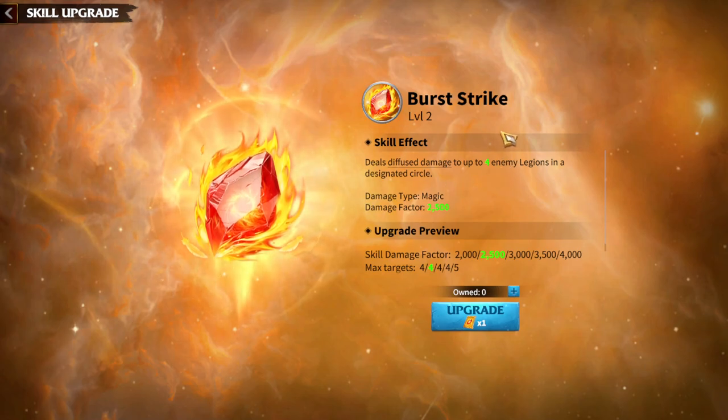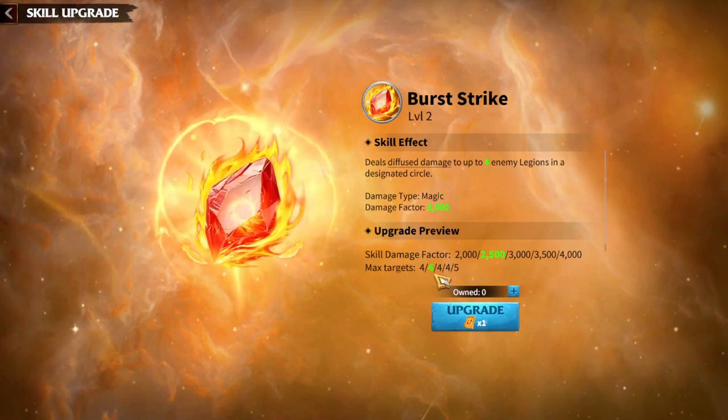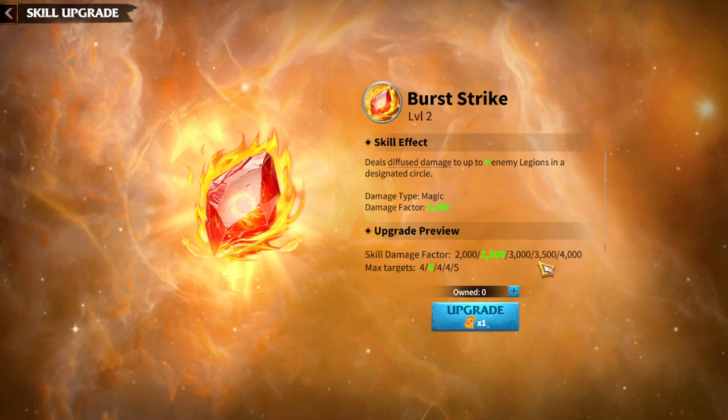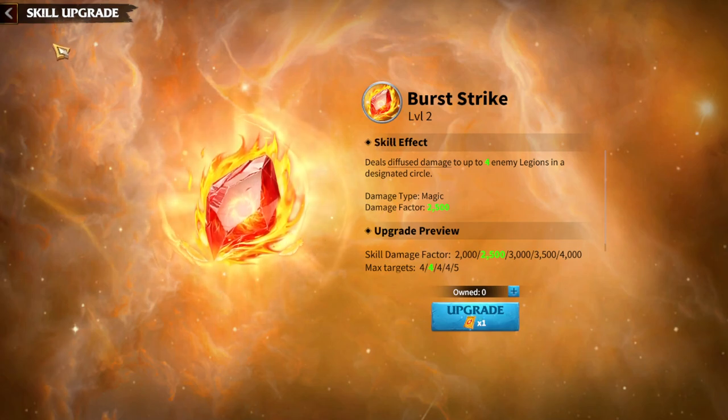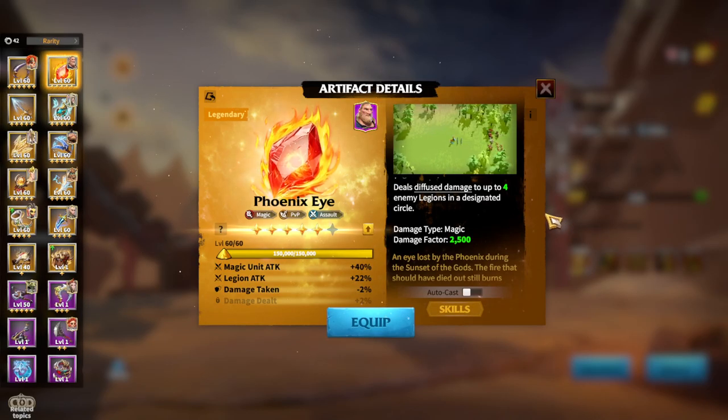If you upgrade the skills of Phoenix Eye, you will be able to deal damage to five targets with up to 4000 skill damage factor. It's a great artifact that I'm currently using. If you don't have any other exclusive artifact for Mages, you will definitely be using Phoenix Eye.